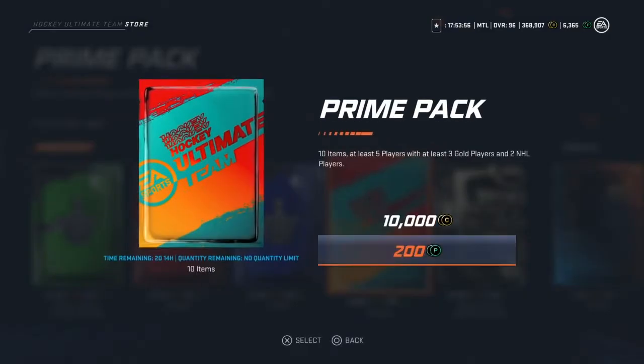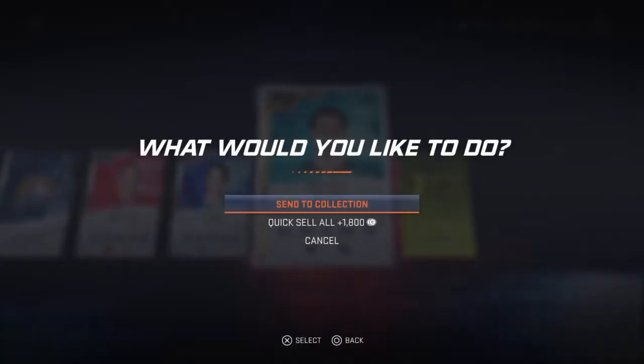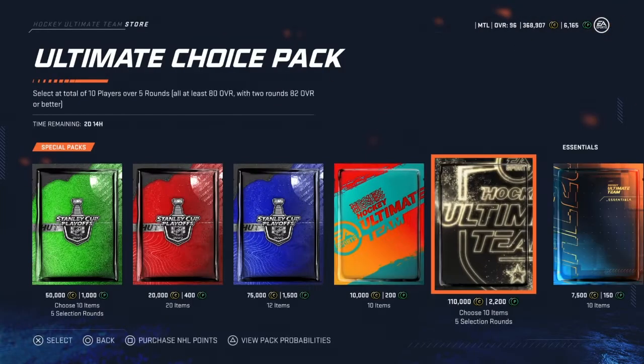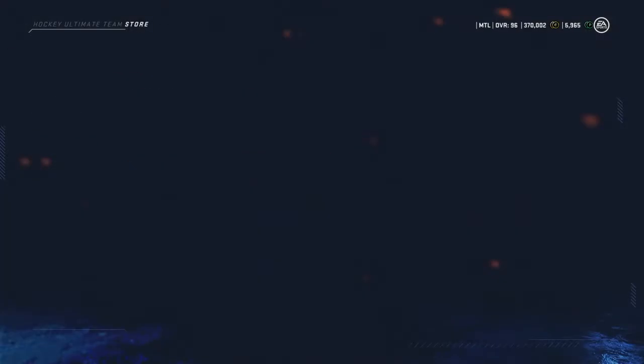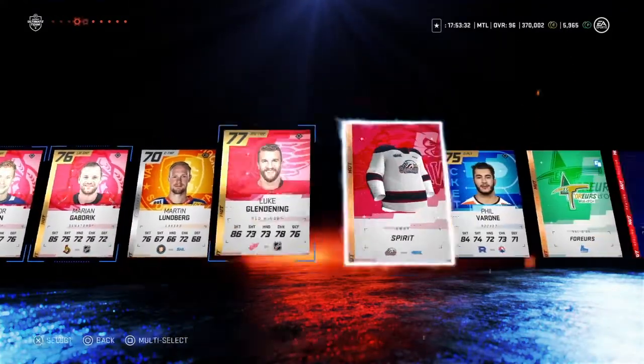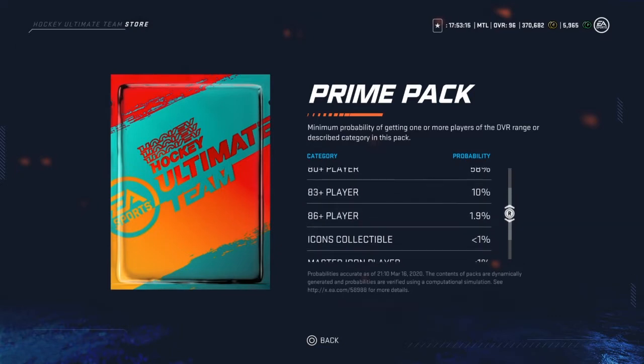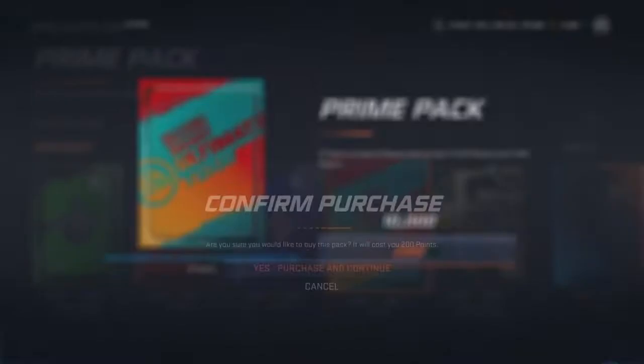Not a bad pack. Now we're on to these ones, then we'll switch over to the red ones. We're getting mixed gold, silver, and everything else. To me, this isn't one of the good packs. Let's look at the odds — 1.9% for getting an 86-plus and 10% for an 83, so the odds aren't very good. And that one's unavailable as we've opened it.